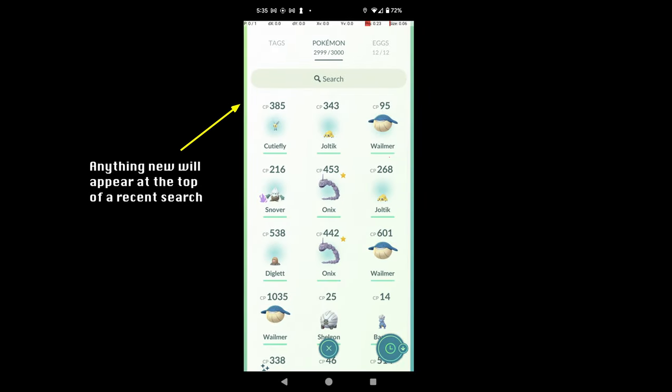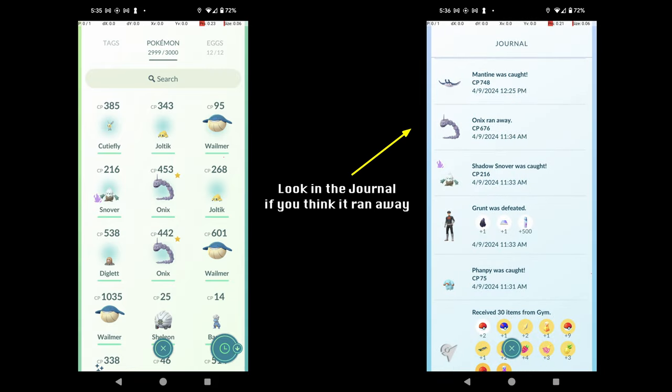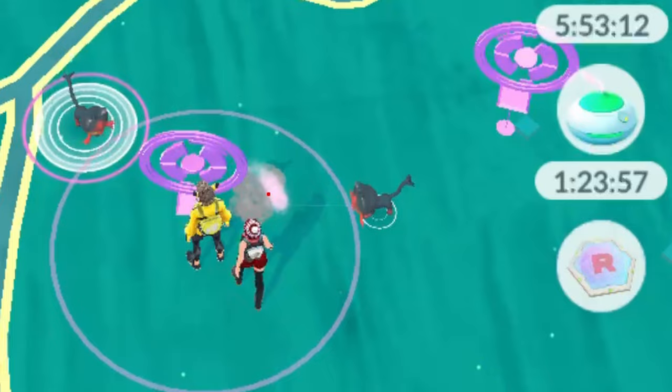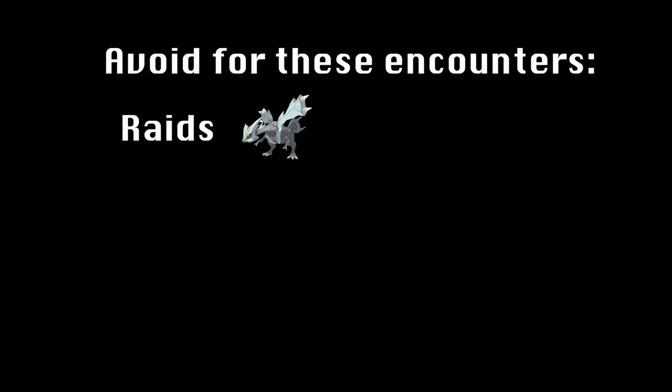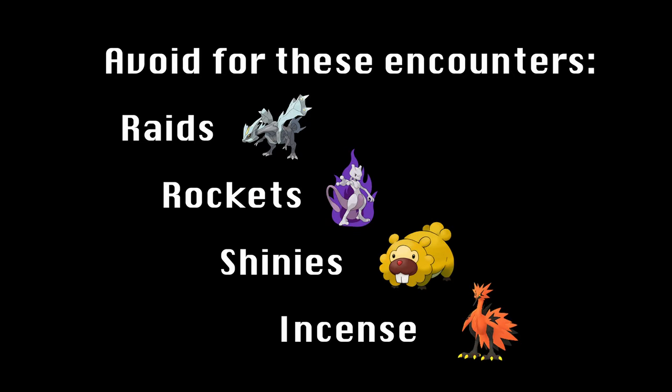You can check your recent Pokémon to verify whether it was caught or fled. Note that because you are leaving the encounter between throw attempts, there is always a chance that the Pokémon will despawn before you can re-enter the encounter. For this reason, you should usually avoid using Quick Catch for rare or shiny Pokémon that you would be sad to lose.